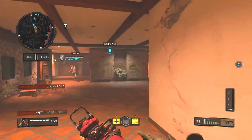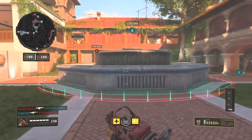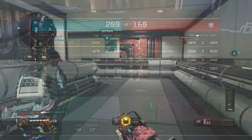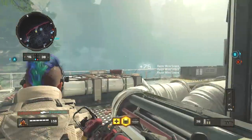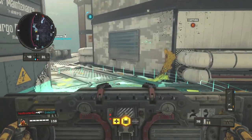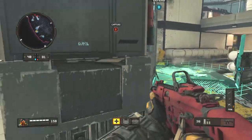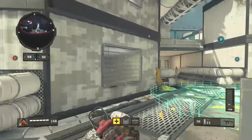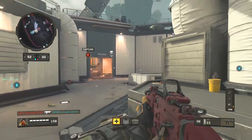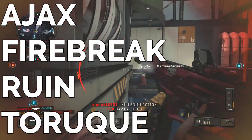Most of the time you should just be happy with a two-flag lead and you shouldn't need to go for the triple capture, unless you need the points to win or you are dominating so badly that you can easily secure three flags and build up that lead. Try to take the B objective only with your allies, but if they aren't around, remember to use specialists. The best specialists for taking or defending B are Ajax, Firebreak, Ruin, and Torque.